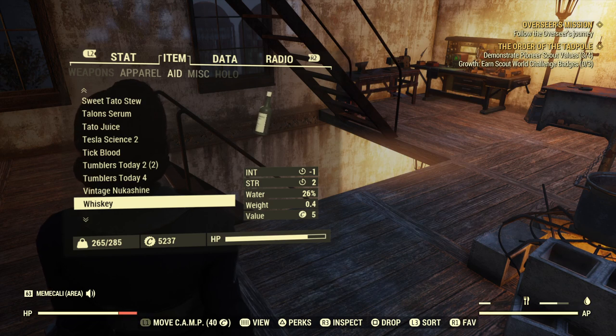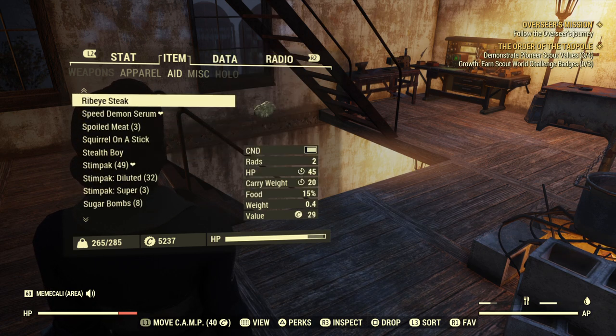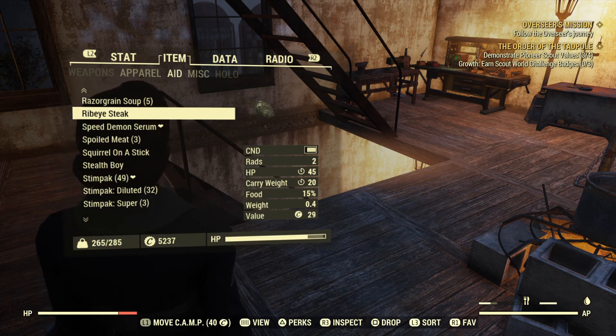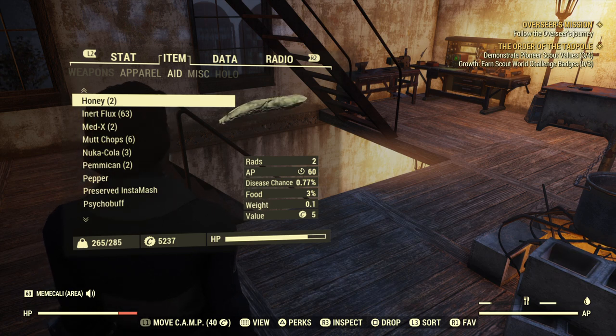Another way to get temporary extra carry weight is by aid. A lot of alcohols increase your strength — whiskey gives you 2 extra strength. And depending on your perk cards, you can have more carry weight. I also have ribeye steak, which doesn't increase your strength, but it does give you 20 extra carry weight. These are only temporary, not permanent — your perk cards and your armor would be permanent. Mole rat chunks increase your strength by 1, so depending on your perk cards, you can carry more with those.